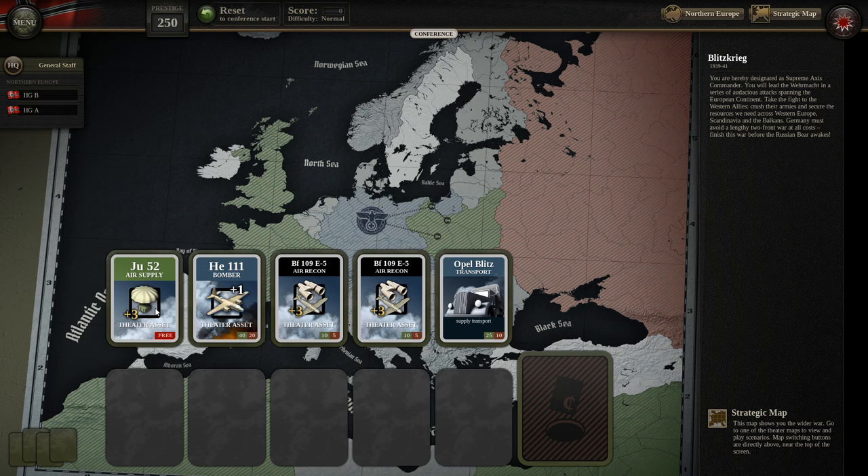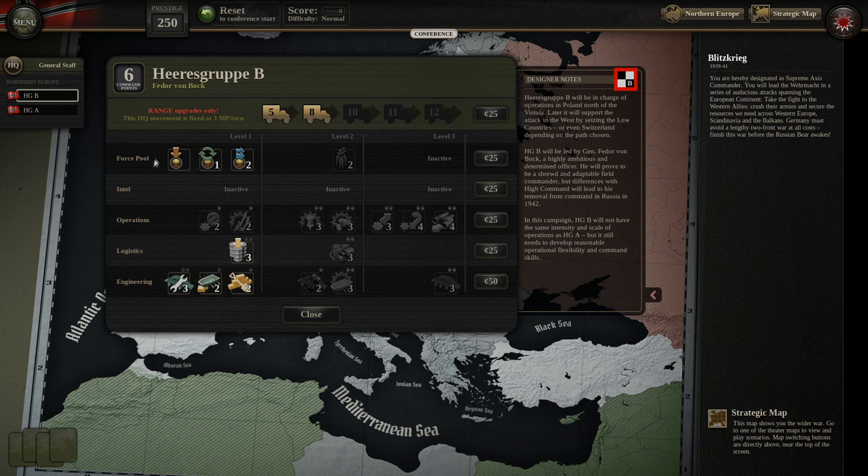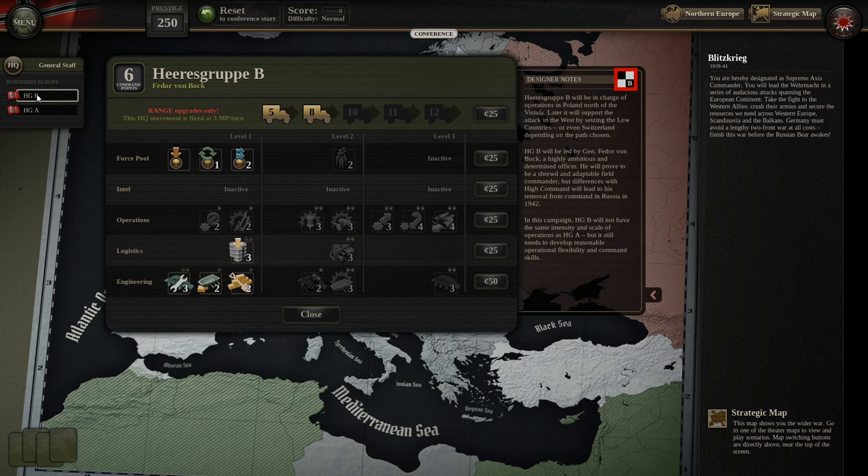There are two armies within our command that we can upgrade: Heeresgruppe B under Fieder von Bach, and Heeresgruppe A under Gerhard von Rundstedt. Both are currently upgraded to level 8 range for their supply trucks. Force Pool level 1, the ability to deploy steps, reorg steps, or transfer steps at long range are all here, along with emergency supply capability, repairing bridges, river crossings, and entrenchment fortification capabilities. Both armies are identical so nothing's been upgraded yet.